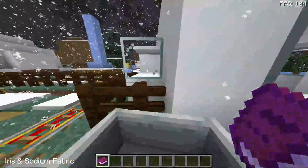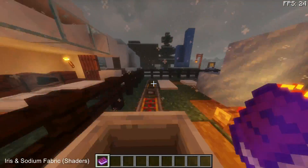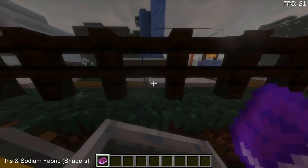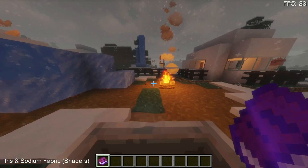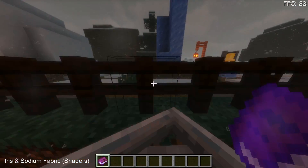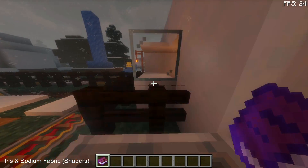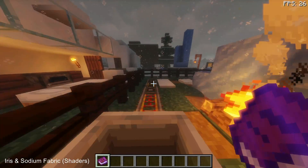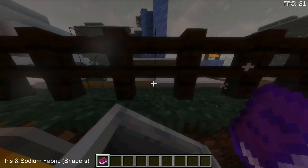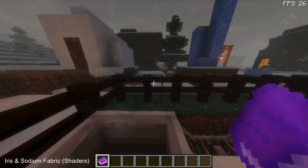On Iris and Sodium without shaders, we're averaging 85 to 90 FPS. Let's go ahead and enable shaders now and see how much FPS we get. With shaders enabled the game looks really nice, however the FPS is really tanking — I'm getting close to 24 to 25 FPS maximum. It is stable at around 24 FPS average. So with shaders enabled on Iris and Sodium on the Fabric mod loader, on average I am getting 24 FPS.